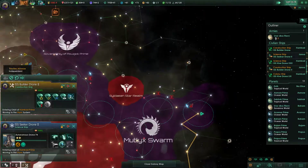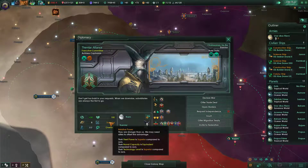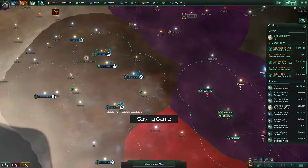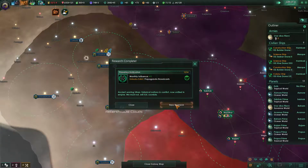So where do we go from here? Unfortunately they're better than us in tech right now. You guys are in the defensive pact, right? Yeah, you're inferior in every way, so I don't have to worry about you.